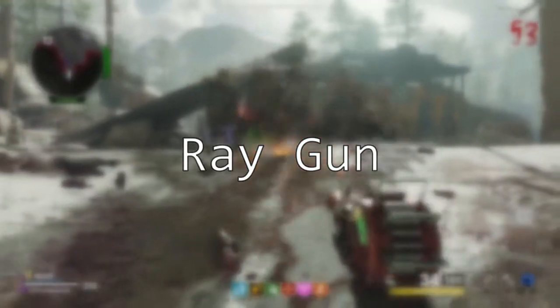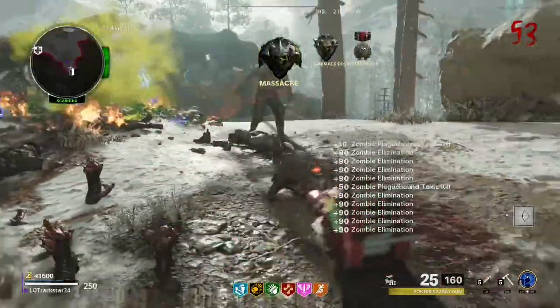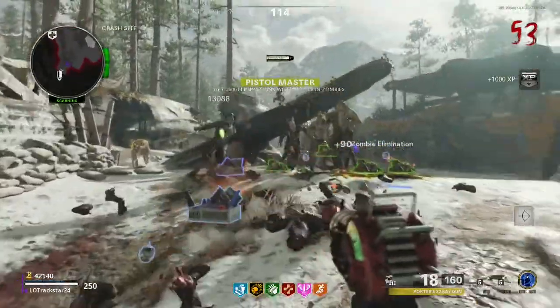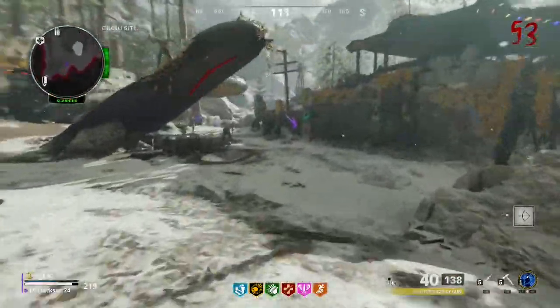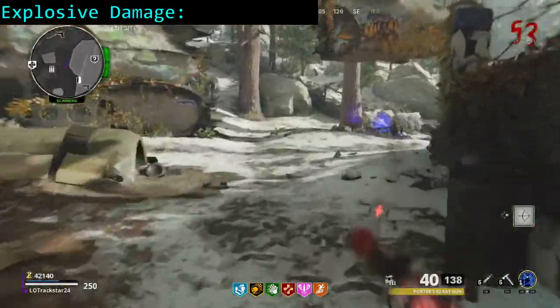The first wonder weapon I wish to discuss is the ray gun. This weapon has undergone several balancing changes already in the game, but it seems to have leveled out at the time of recording this video. To start out, let's look at damage. The ray gun deals two main types of damage to zombies. The first is explosive splash damage, which has a relatively small radius.